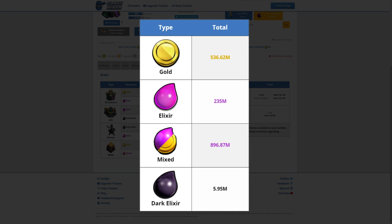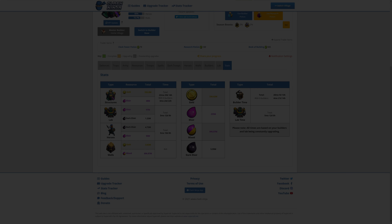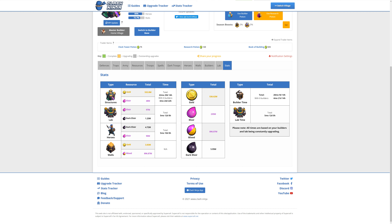In total for all upgrades, you'll need 536.60 million gold, 235 million Elixir, 896.87 million gold or Elixir for the walls, and 5.95 million Dark Elixir. For overall times, if you keep all 6 builders busy, it will take 4 months, 21 days and 14 hours for the upgrades, and then 5 months and 12 days of lab research time. These times can be reduced substantially if you get the gold pass and use magic items from Clan Games and CWL. As mentioned at the start, there are still some new items yet to be announced which will likely increase these costs and times a bit further, but I expect that the majority is included here.